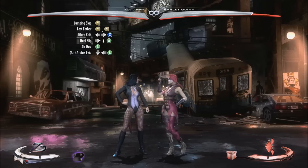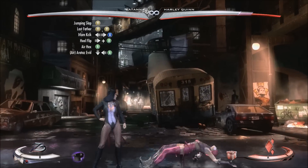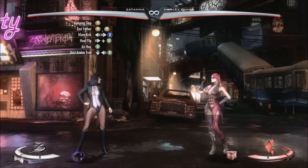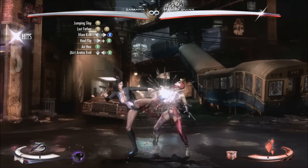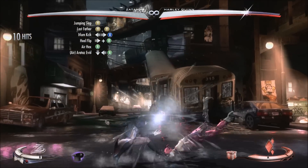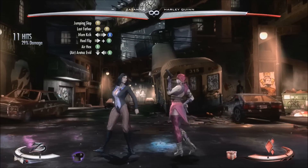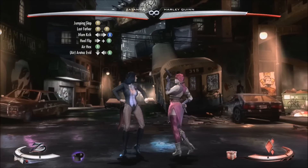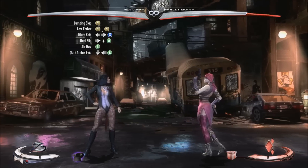So after the multi-kick, you're going to go into the out of combo heel flip, which is going to be forward and A and look like this. After the heel flip, you're going to catch him in the air with an air hex, which is going to be A in the air, and look like this.